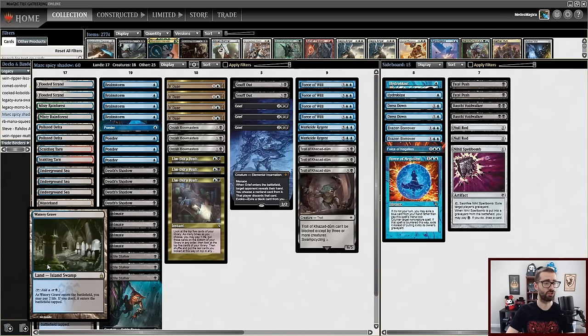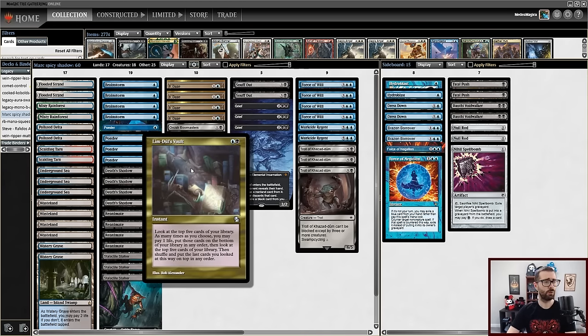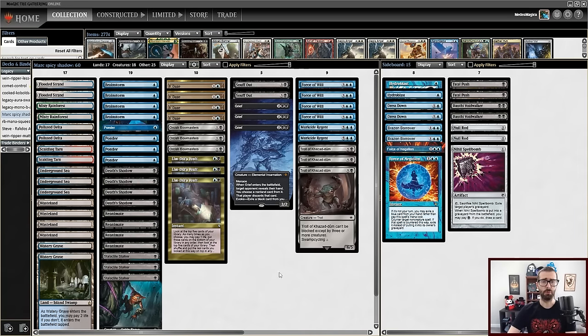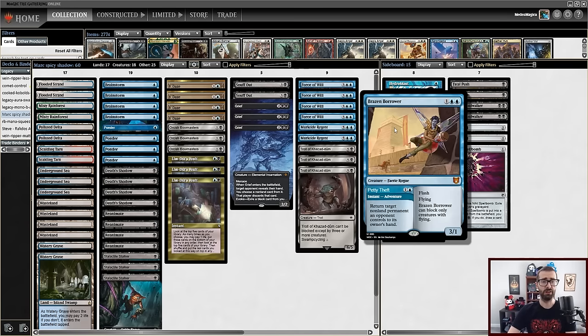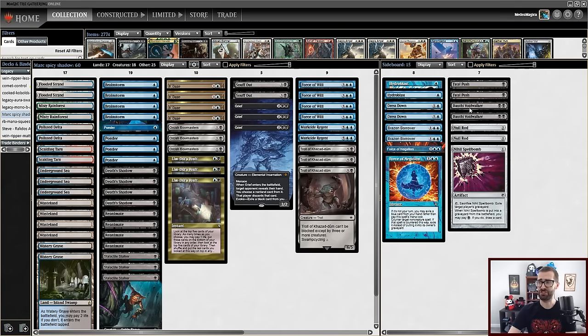We have our Griefs, our Reanimates, our shocklands in order to control our life total. You'll notice we are not on the full four Watery Graves here. We have Limduel's Vault as a pseudo combo finish, so we don't necessarily have to max out on Watery Grave. Otherwise the main deck is fairly normal, and we have good solid flex slots in the sideboard — a couple of generic answers in the form of Brazen Borrower, plus an assortment of extra threats, hate cards, haymakers, and situational removal spells. This sideboard feels very clean, and we probably don't have to worry about negative synergy between things like Null Rod and Spellbomb.